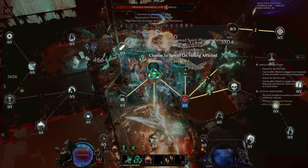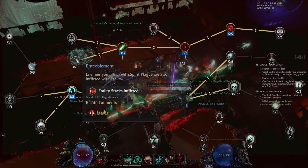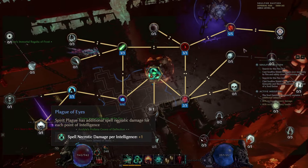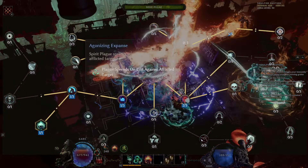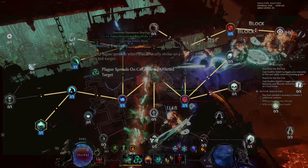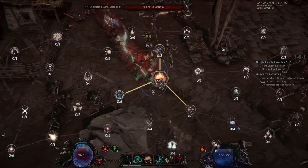Next is Plague Burst — we'll increase the range of our plague by taking 3 levels. After that we take Hindrance Affliction by 1, opening up Enfeeblement and giving us the ability to inflict frailty on enemies. Right after Enfeeblement we'll take Plague of Ice, providing more damage for Spirit Plague per point of intelligence. After completing the western side we'll take 1 level of Agonizing Expense — Spirit Plague will further spread with every critical in the area. For the remaining levels we'll take 3 levels of Rotten to the Core, increasing damage further by 30%.